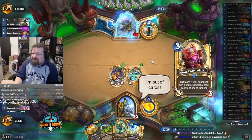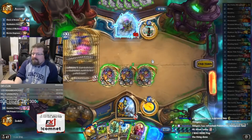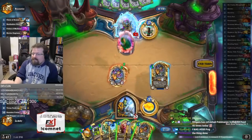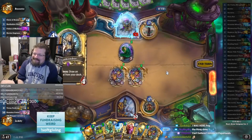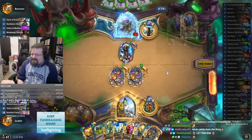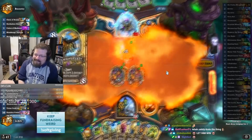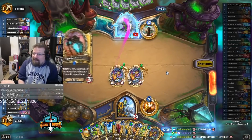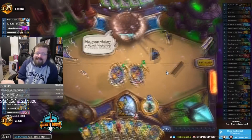We finally did the thing — we did the thing! We stole his hero power. Feels good, man. All the cards yoinked out of his hand. This is how you completely and utterly destroy a Reno Priest: you take their hero power, you take their cards, you take their life, you take their desire to play Hearthstone. It's beautiful. Easy peasy.